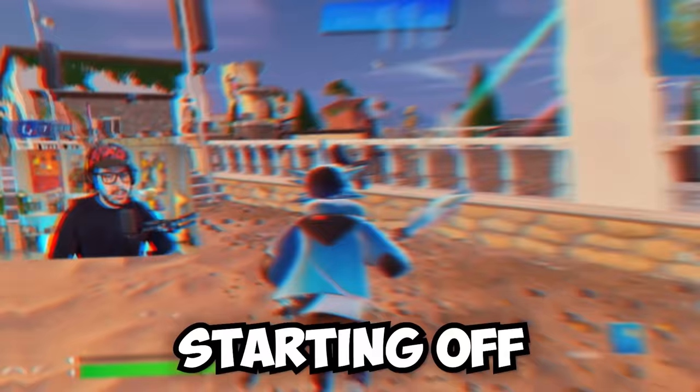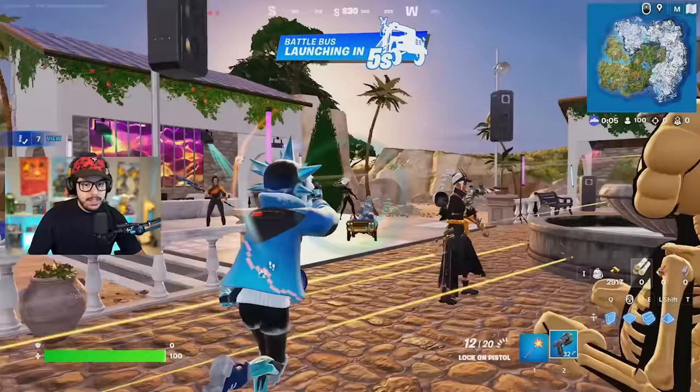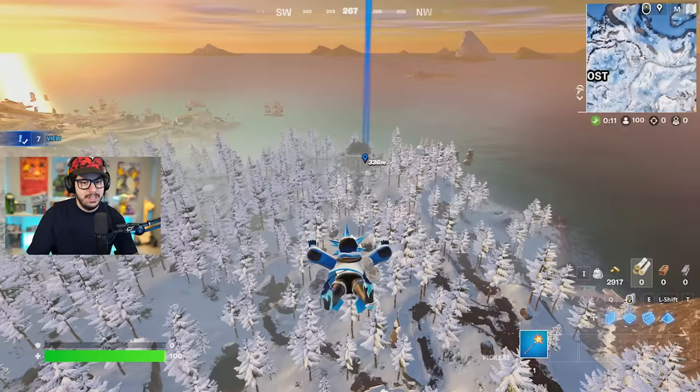Starting off with blue weapons only, and what did I just find? The lock-on pistol. They literally just added this back into the game, no idea why, but blue weapons only, let's get it done. I think to get this started, we're going to head over to this location — we're going to Rebel's Roost.